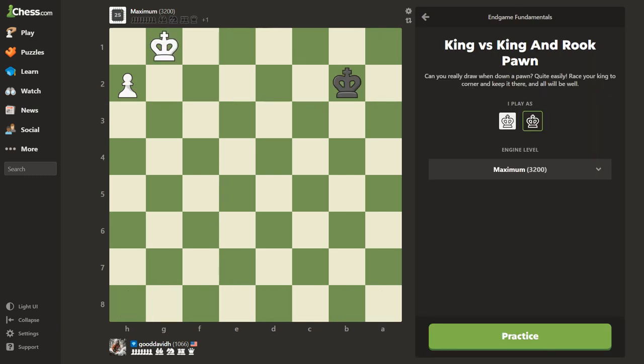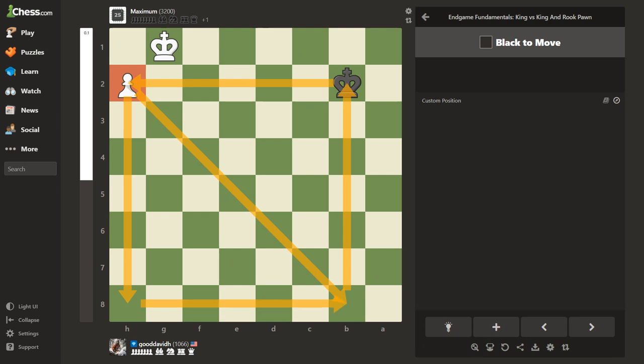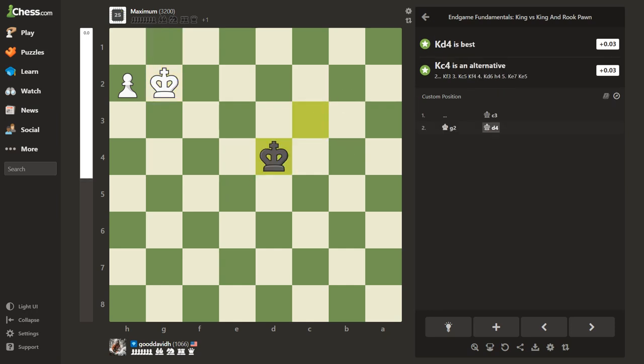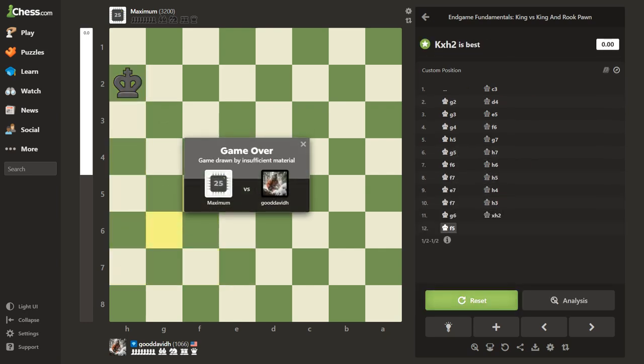King versus rook and pawn. Have you guys heard of the rule of the square? About 30 years ago I learned this: you figure out where this pawn obviously wants to become a queen, and what you do is draw a diagonal line all the way across the board up to your king — you're drawing this big giant box. As long as your king is inside that box, you can quickly calculate that you can catch the pawn. Now the trick obviously is we're back to this king opposition thing. That was a mistake on his part, so that's it — reset again, let's do it again.